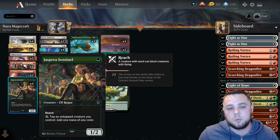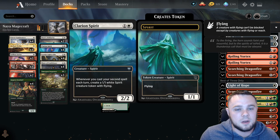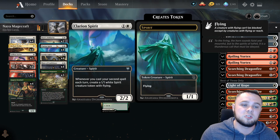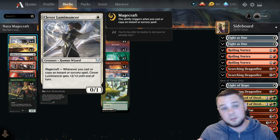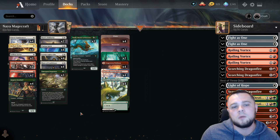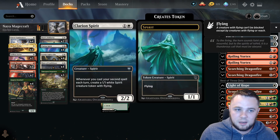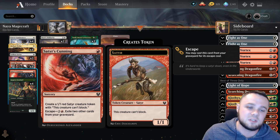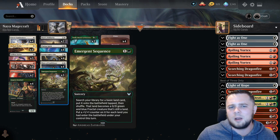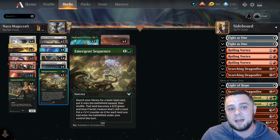For the green cards, we have Jaspera Sentinel as a one-drop that can ramp into other stuff. We're still a Clarion Spirit deck, so any game where you can get turn one Jaspera Sentinel, turn two Clarion Spirit and Luminance or something like that is super good — you're triggering Spirit already. At the very top end we're playing two Toski to draw a bunch of cards, because we go wide with Clarion Spirit using instants and sorceries like Satyr's Cunning which make tokens.